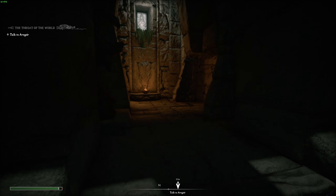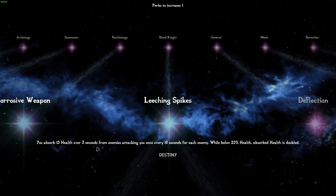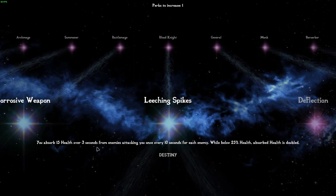Actually, I want to check — we're level 27. There is another skill I can pick: absorb 15 health over 3 seconds from enemies attacking you, once every 10 seconds from each enemy. Which is just an insane amount. Okay, let's speak to Arngeir.